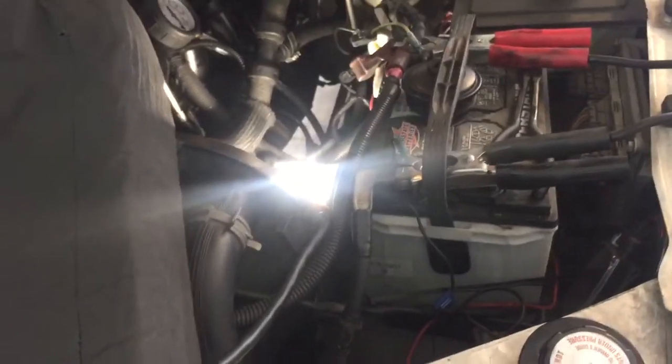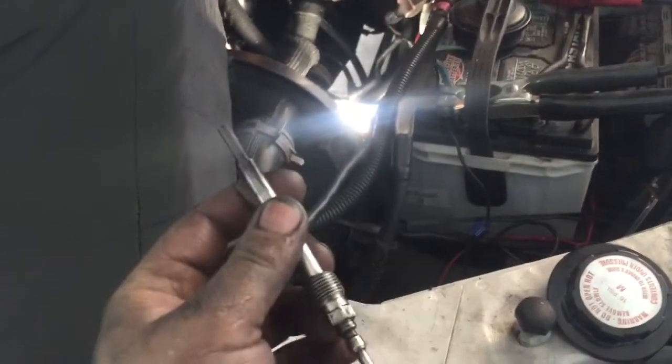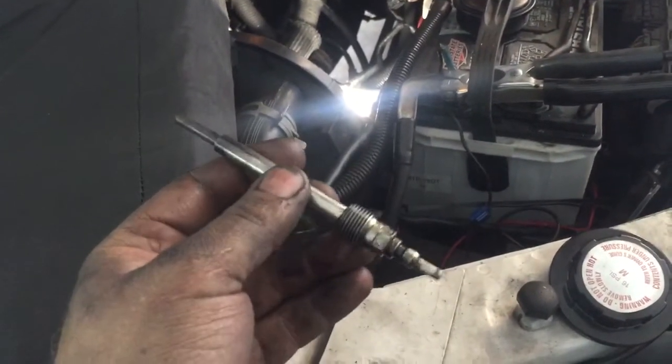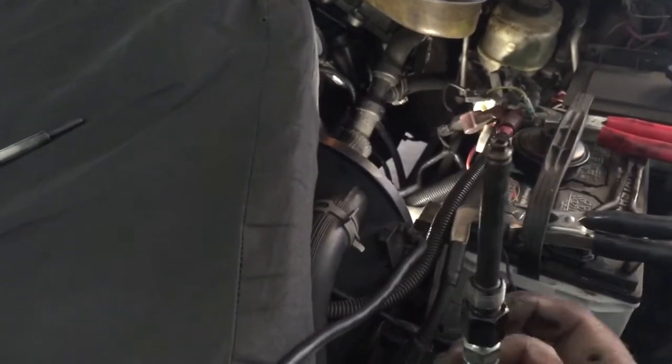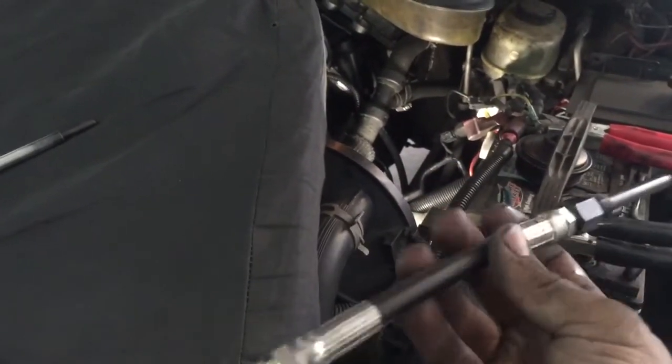When we do a compression test, the way that I do it is I pull out the glow plug on number eight and insert the glow plug compression tool. You can actually measure the compression off of the cylinder without pulling the injector out.